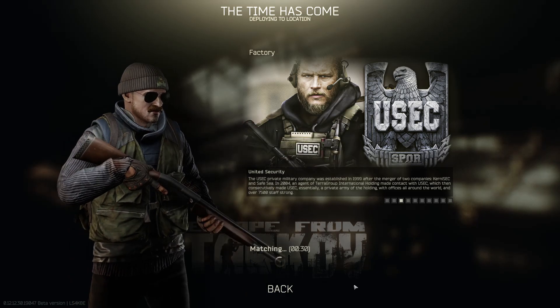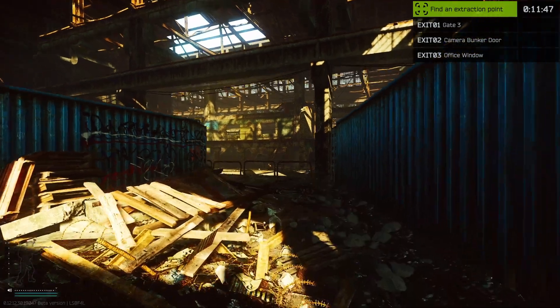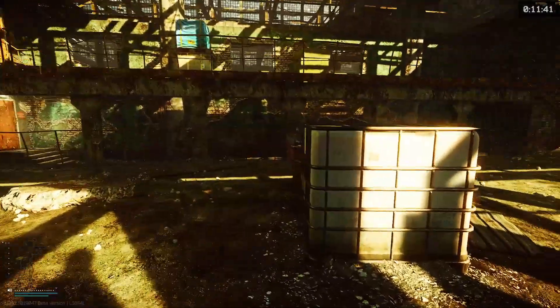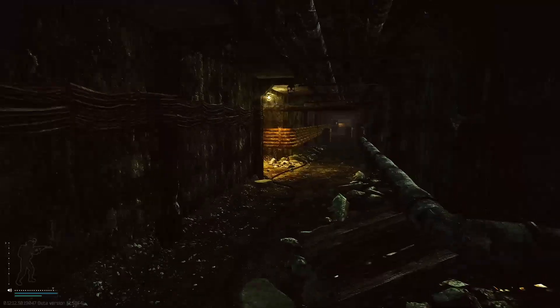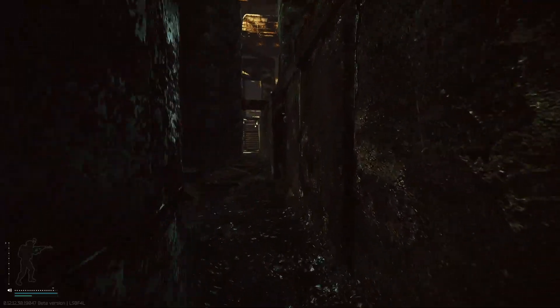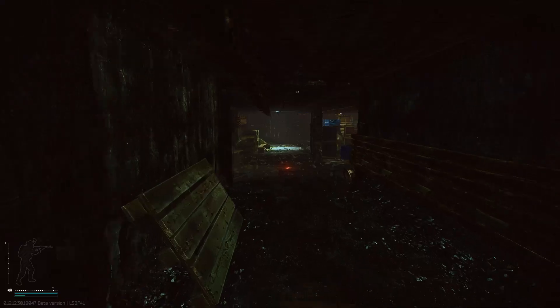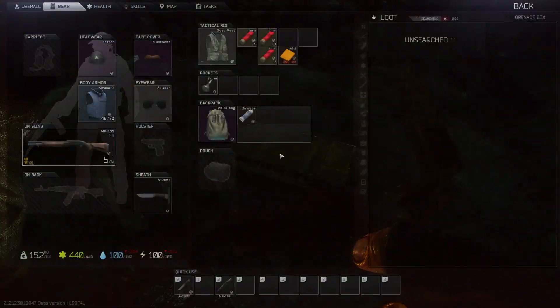Let's hop in and I'll show you exactly what to do. Alright, we're in - we're gonna head underground immediately, just kind of stay away from everybody. We're gonna be heading right for that grenade crate. There's also a technical supply crate down there that you can hit if you want - usually has some pretty decent loot if it's not already looted, so just a little bit of bonus profit.